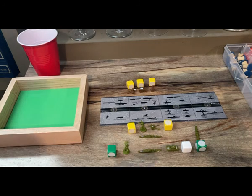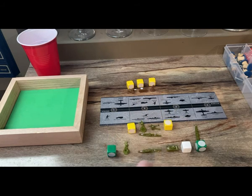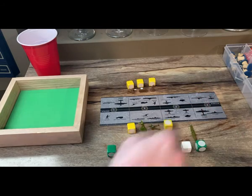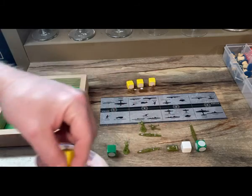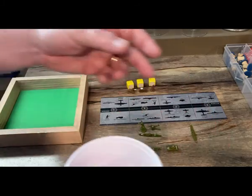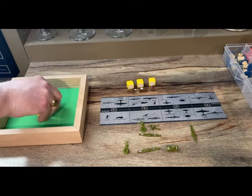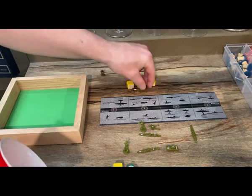For the American amphibious landing in Morocco, the SS George Hawley brings in infantry and artillery, and the SS Patrick Henry brings in infantry and a tank, with an offshore shot from the USS Quincy cruiser. We have two twos for the supported infantry, a one for the unsupported infantry, a three for the tank, and a three for the offshore shot — two hits, so they will lose those two units.